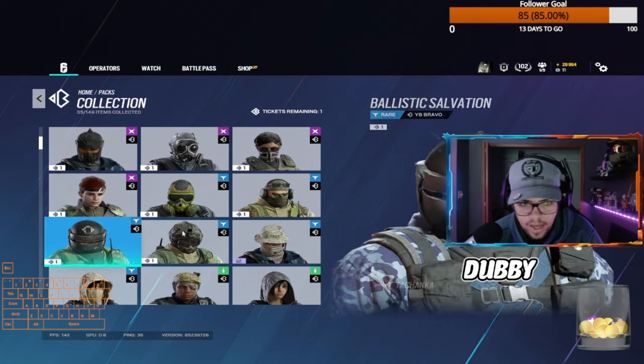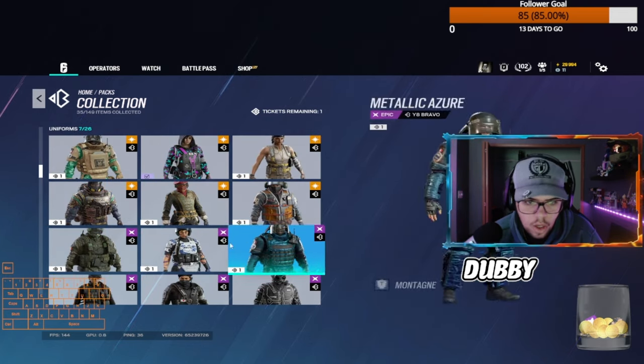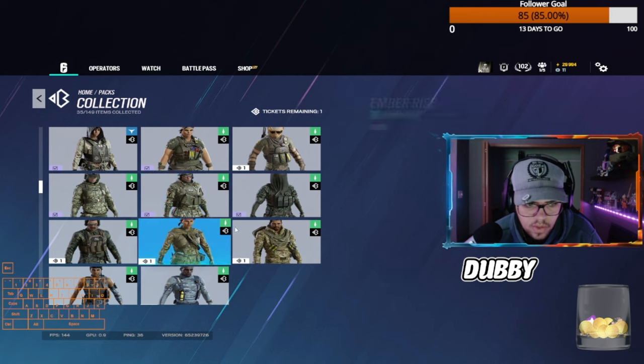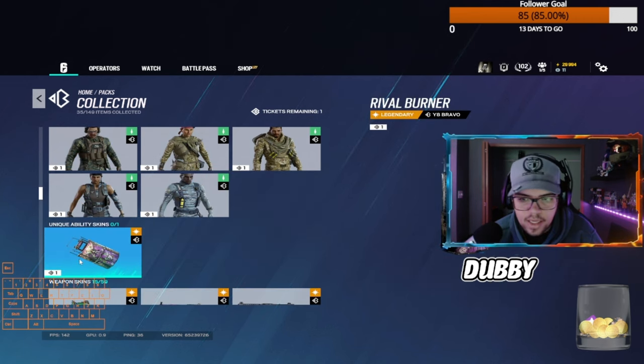Any headgear, any helmet, any outfit that you see that you like, you can get it too. Pretty much mostly everybody's going to go for a black ice skin, if I had to imagine, but you can get any of these with your coin. You can spend it how you want.